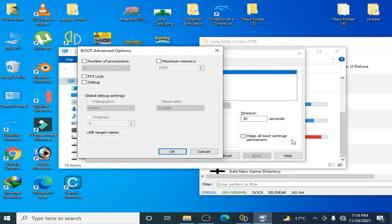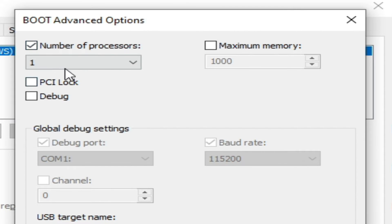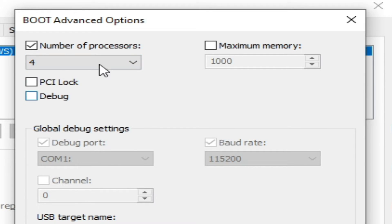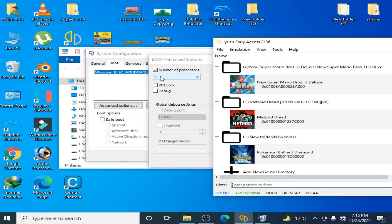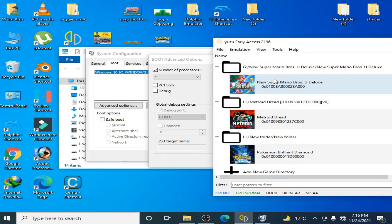One more thing: you also need to select the number of processors. Check that option and select your core count — select 4 if your PC is 4-core, or 6 or 8 if your PC has more cores. Also, if you are using a 4-core CPU, go to Emulation, Configuration, and enable Multi-Core CPU Emulation — check this option. This is very important for maximum performance for Switch games in Yuzu.